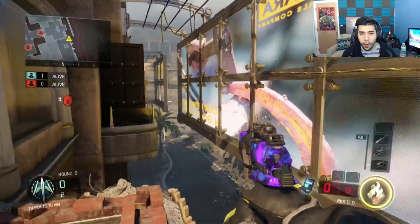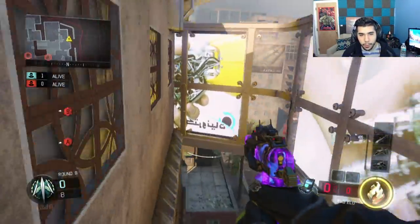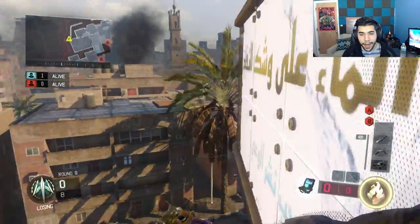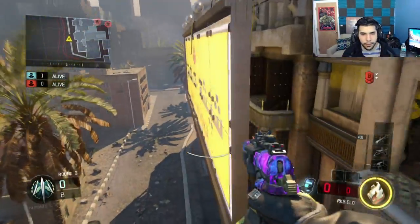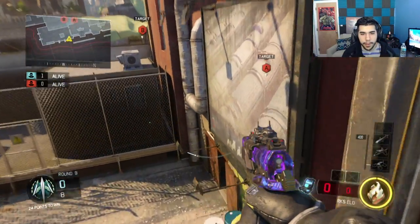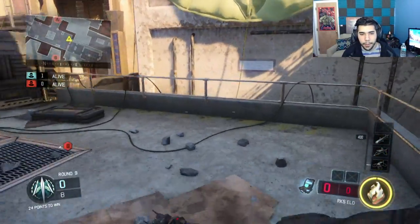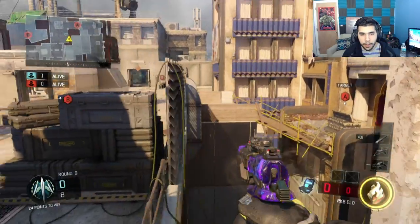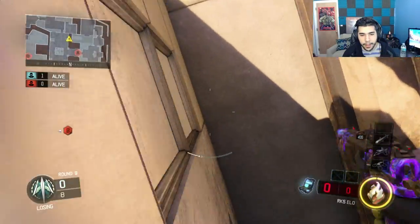Now for some wall run tips. This wall run is pretty obvious everyone knows, but you can also wall run this other wall — some people didn't know that. You can also wall run behind this whole back wall, which a lot of people didn't find out until later on — very good tactic for being unpredictable. People like to wall run the left wall, but you can actually wall run the A side too, which I like doing when I want to be aggressive.